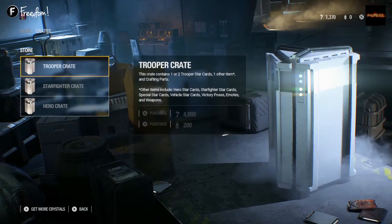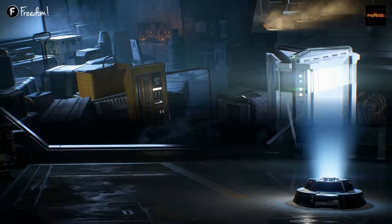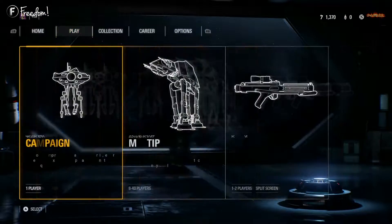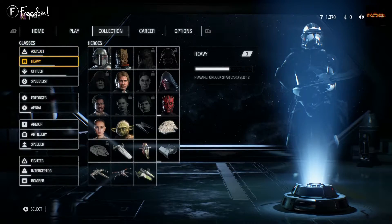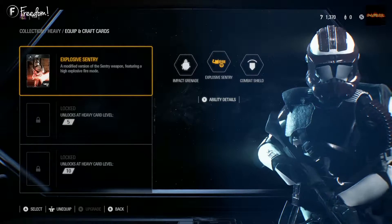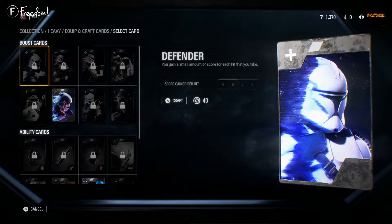The daily crates give you some cash or crafting parts. People who pre-ordered the game got some star cards that are already level 4, and I've been playing against them — they're pretty hard to beat. Since I didn't pre-order, I bought it day one and I've been starting from the bottom with only one slot unlocked.